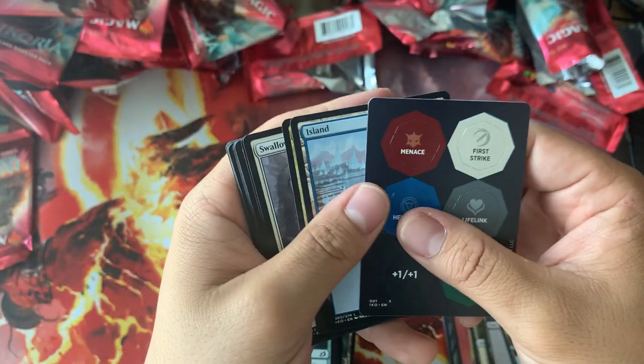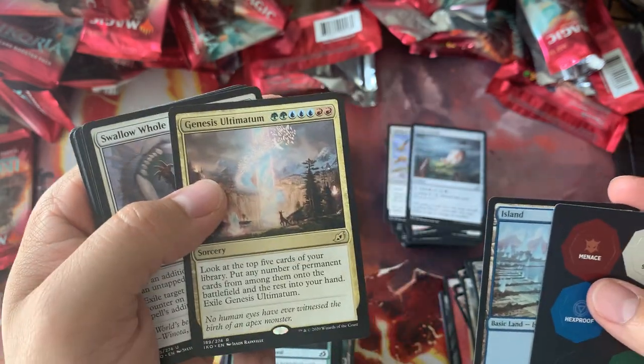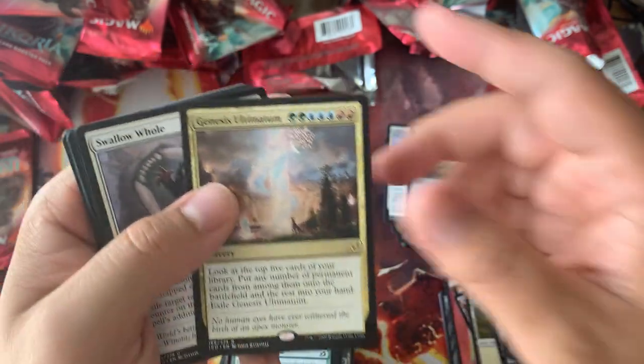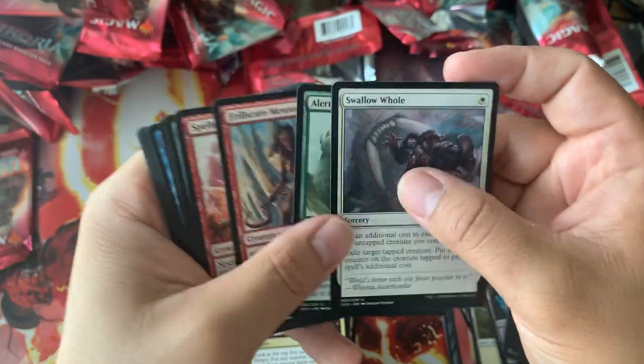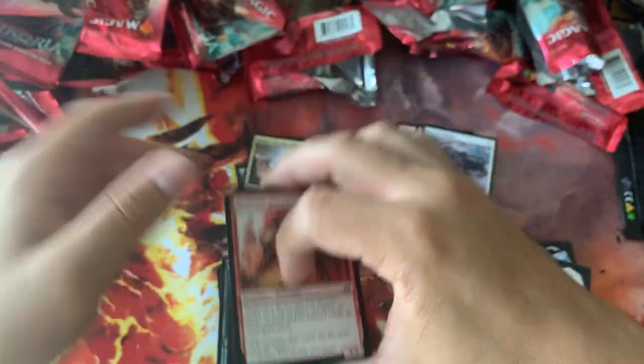We'll see — or I'll take another Mythic. Six Mythic box, why not? Oh, it's a second Genesis Ultimatum. That's cool. And then a couple of commons — put that in the right place.